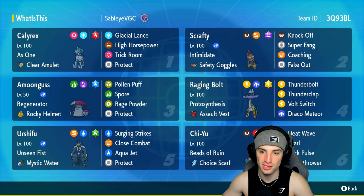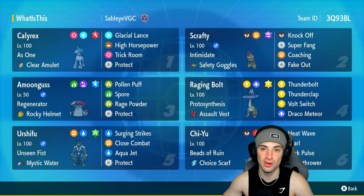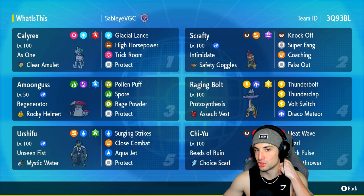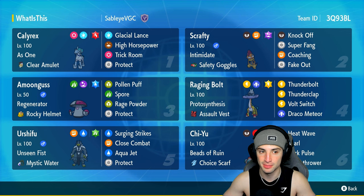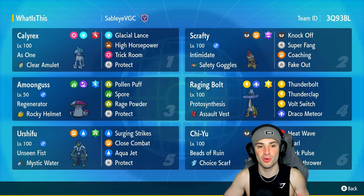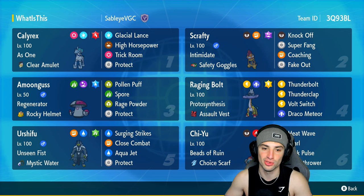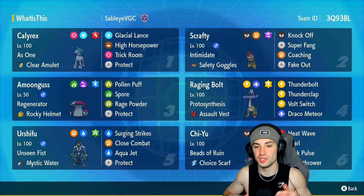Scrafty is a Dark and Fighting type rocking the Poison Tera type and Safety Goggles as its item. Its other moves besides Fake Out and Knock Off are Super Fang and Coaching, which we can actually use on Ice Rider Calyrex, our restricted Pokemon, to give it a plus one boost in Attack and Defense. Ice Rider Calyrex is rocking the Clear Amulet with Glacial Lance, High Horsepower, Trick Room, and Protect — a pretty standard moveset.